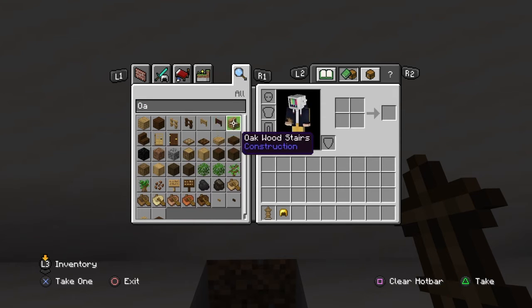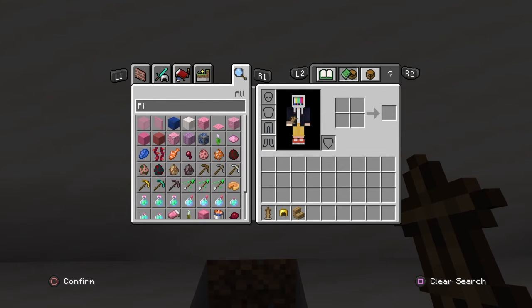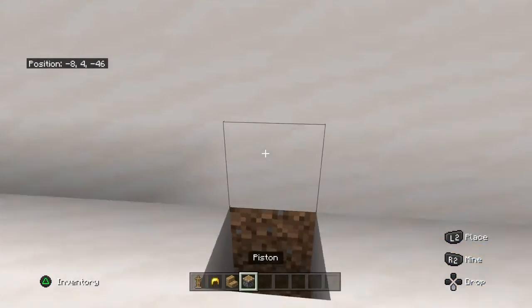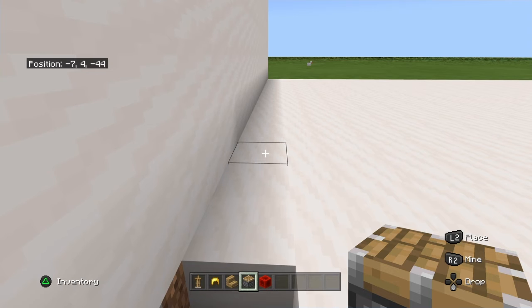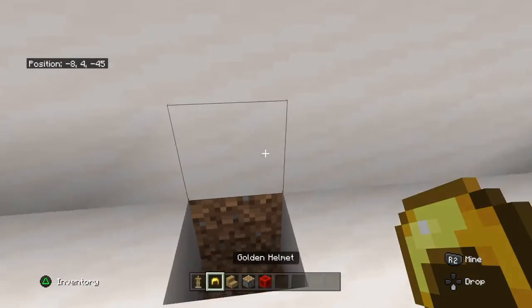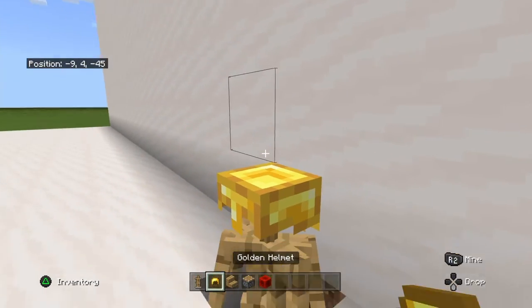Get the stairs, and then get a piston. Get a redstone torch or a redstone block — whichever one you want to use. Then go down and place it.